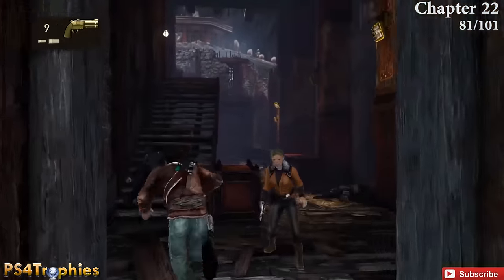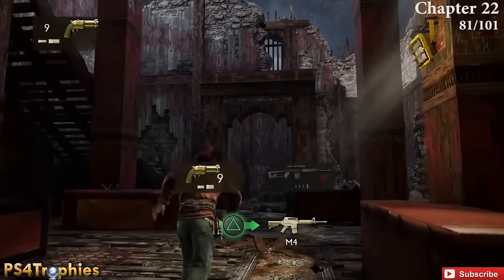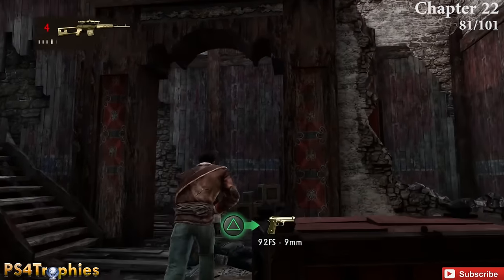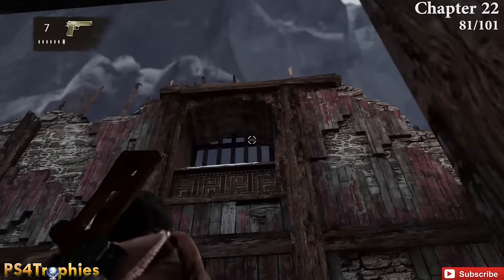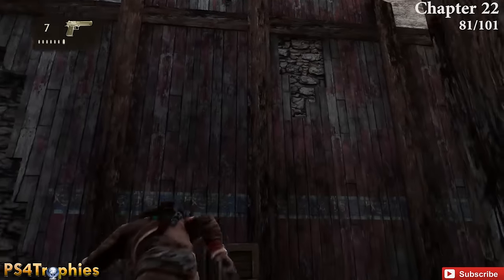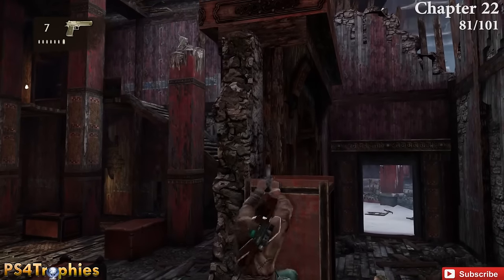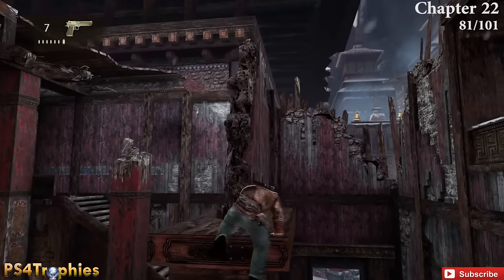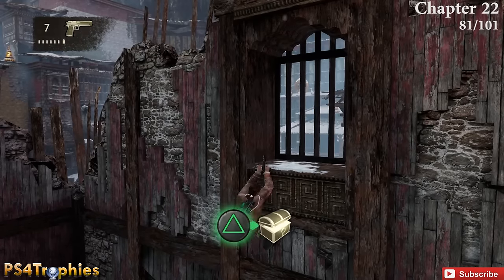A little later, you and Elena are going to climb in through a window. There's a whole bunch of people in this area so be careful. If you look up at the end you can shoot that treasure down — however you still have to platform up to it. The easiest way is to climb up this red box, climb again, then jump across. That will do it for chapter 22.